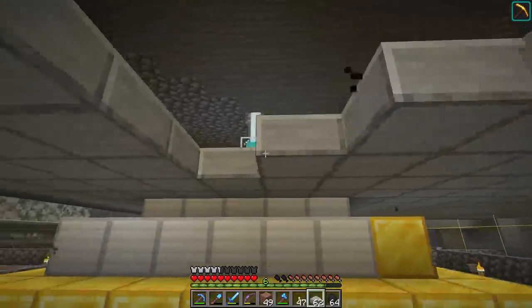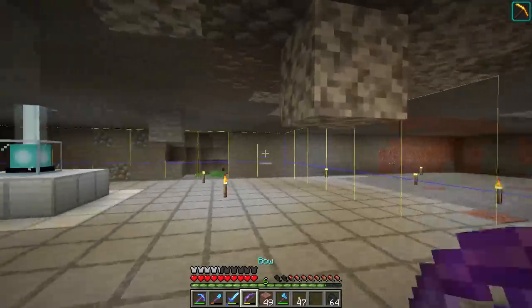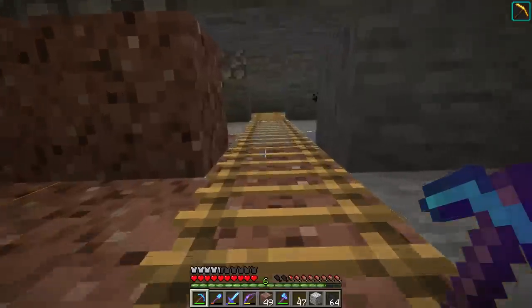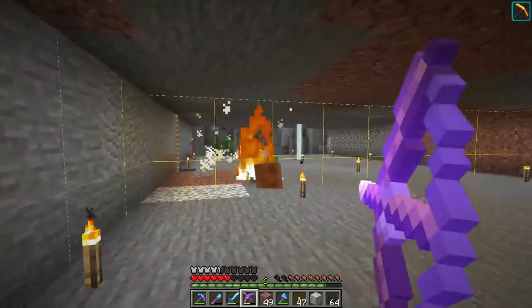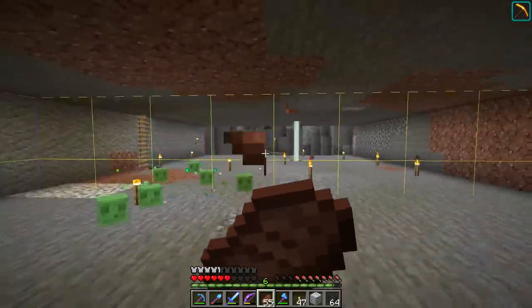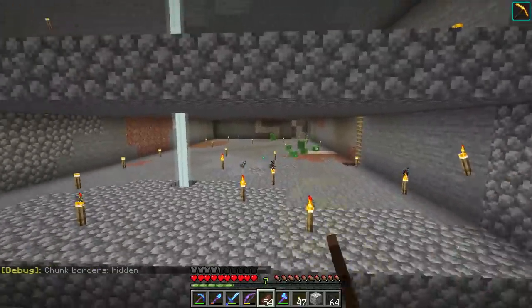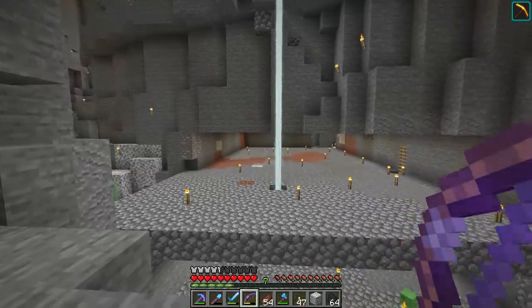An hour and a half and one death later — yes, I fell — the slime chunks have been completely cleared out! Time for the next step. Great news if you enjoy digging: this next step is for you. Bad news if you hate digging: we have to dig even more. With the spawning platforms cleared, we need to come up with a way to move the slimes that spawn on these platforms over to where we can kill them.